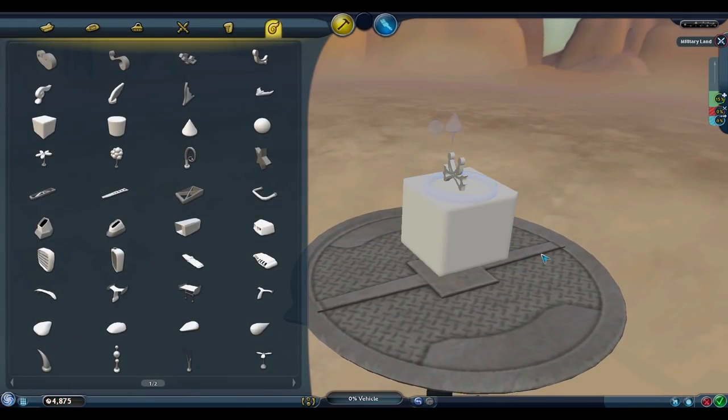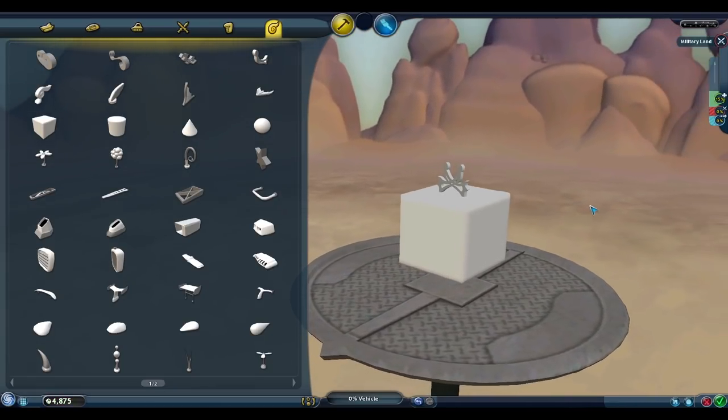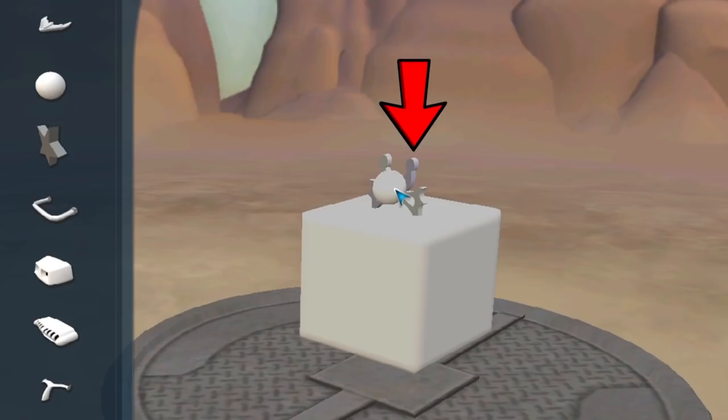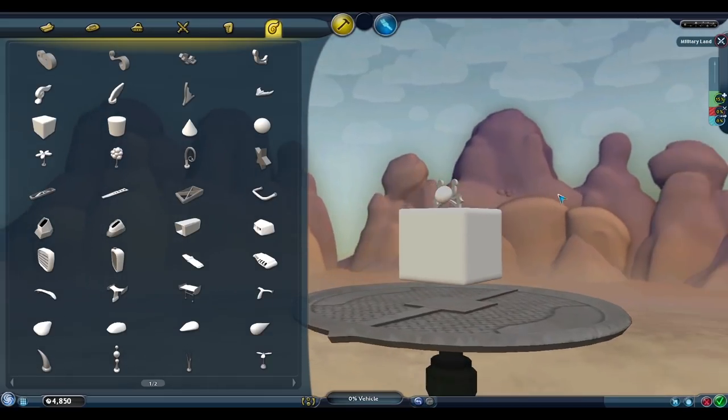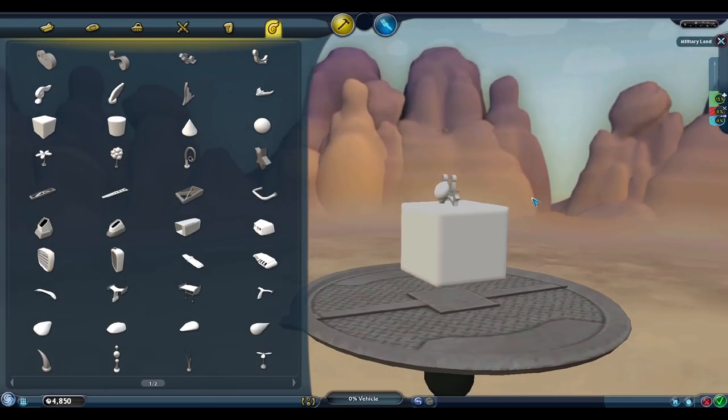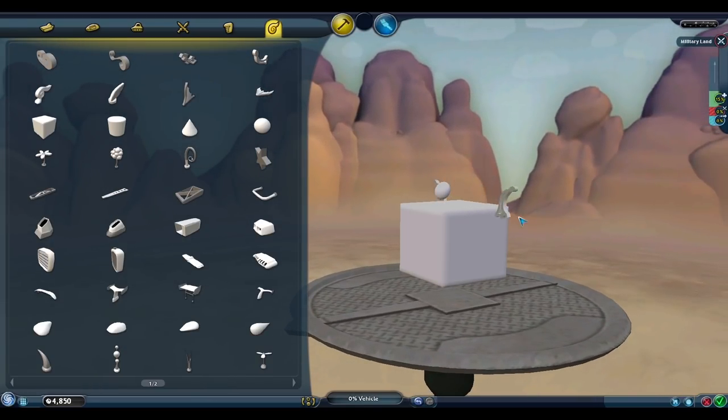First, place any base piece, then a Detail Part that can be turned to overlap with itself. Now take a second Detail Piece, make it as small as possible, and place it on the cross section where the first Detail Piece overlaps. It should snap into place, and looking carefully at the overlapping pieces, one of them is darker to show that this is the piece connected to the spheres. Now we can remove those overlapping pieces, grabbing the side that was not connected to the spheres before, leaving just the spheres floating on their own.